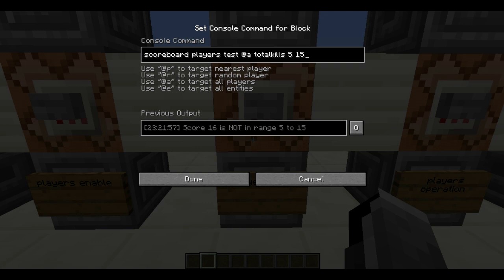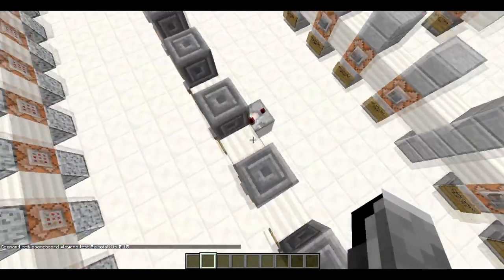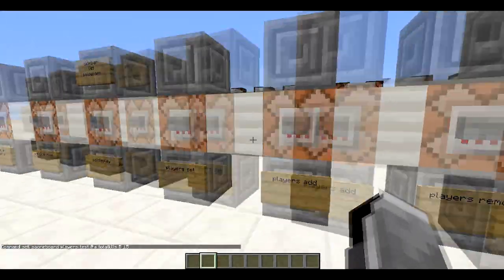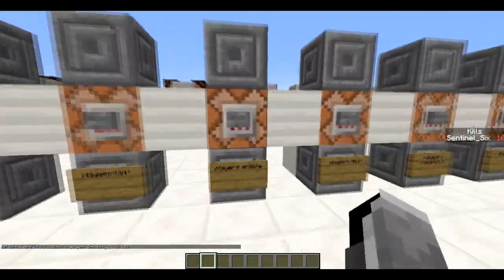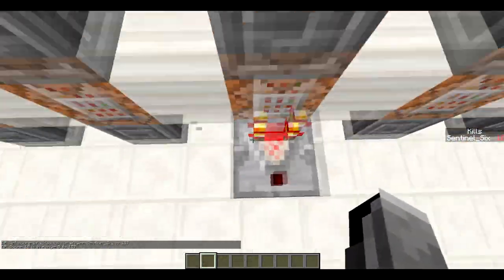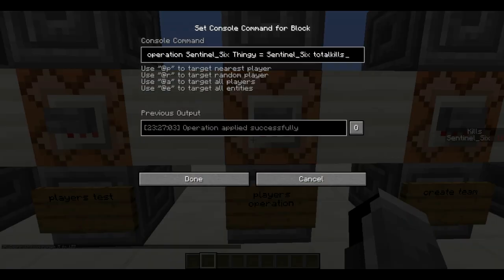Next is players test: 'scoreboard players test @a totalKills 5 15'. This tests if my score is between 5 and 15. Since I have zero it won't pass, so I set it to 10, which is between 5 and 15 — and as you can see it came out positive and the comparator turned on.